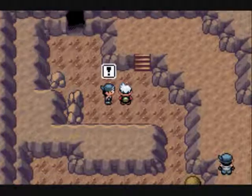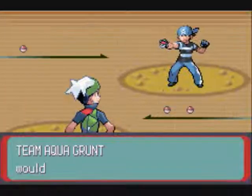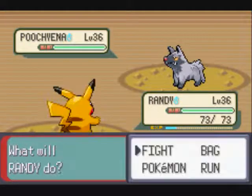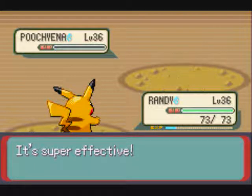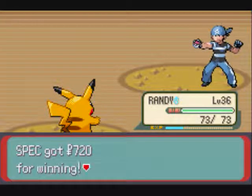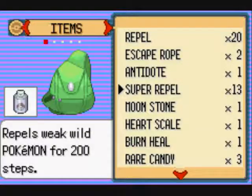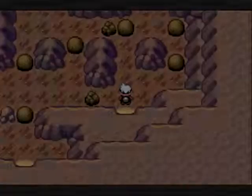Right after that, here we have a trainer. They say: 'We don't need a kid around. Go home already.' That makes me feel sad, you meanie head! I just noticed — why is a 10-year-old running around underwater areas attacking adults? Dynamic Punch! That did more damage than I expected. Dynamic Punch is such a cool move, but it has really low accuracy. And even if it didn't kill it, I still have the confusion effect — it automatically confuses the opponent.